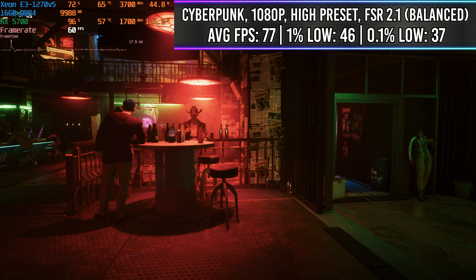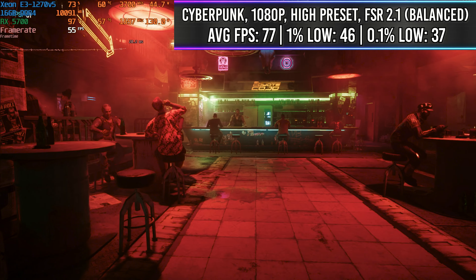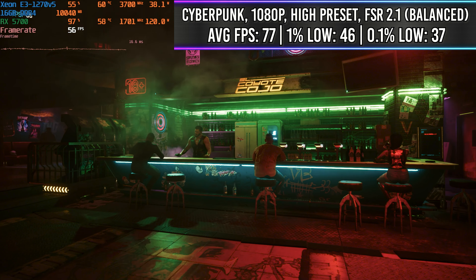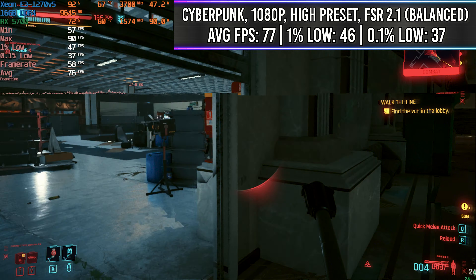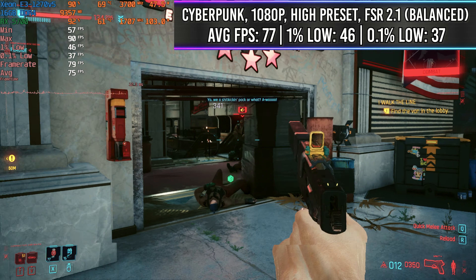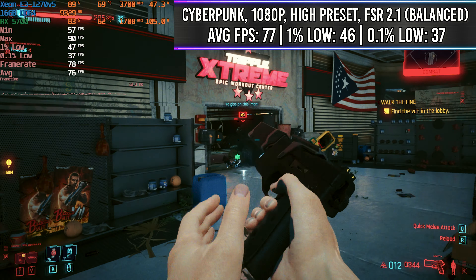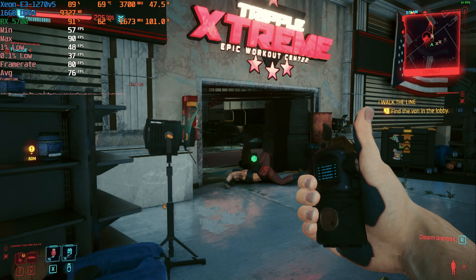We next moved into Cyberpunk 2077 at 1080p high preset with FSR 2.1 on balance. We were able to get ourselves an average FPS of 77 across the built-in benchmark and the actual game. The 1% lows and 0.1% lows were actually not terrible, and this offered a really nice cinematic gaming experience for a game like this. I'd like to see numbers in the 100s, but you can see our CPU and GPU are where they should be. It also uses a lot more CPU than you would think, so a newer CPU would probably do a little bit better.